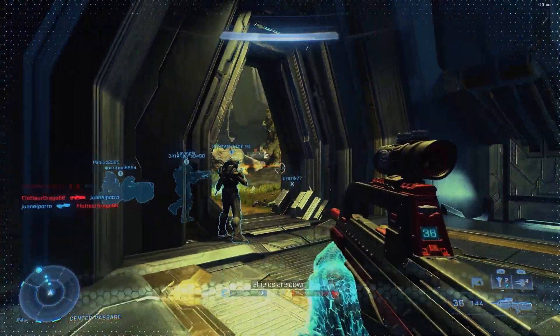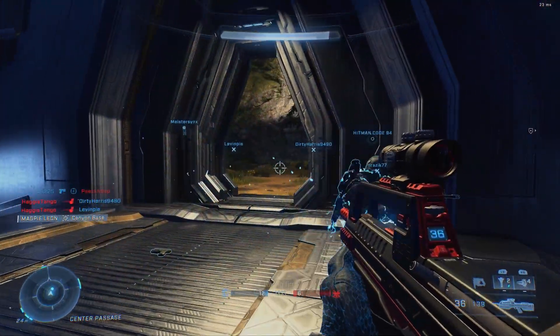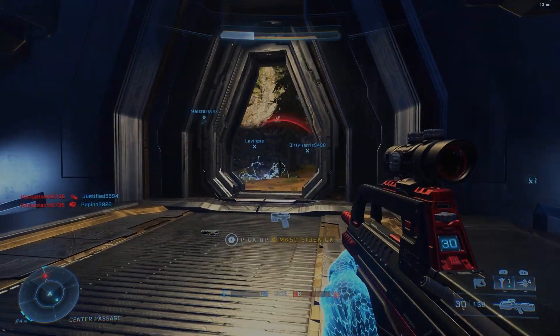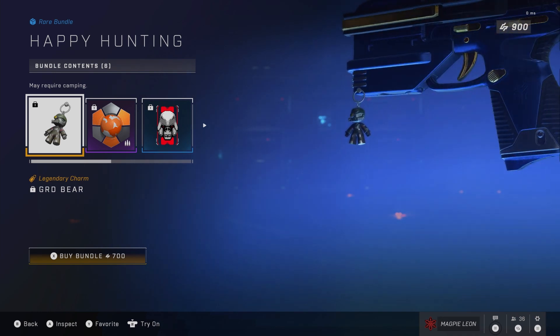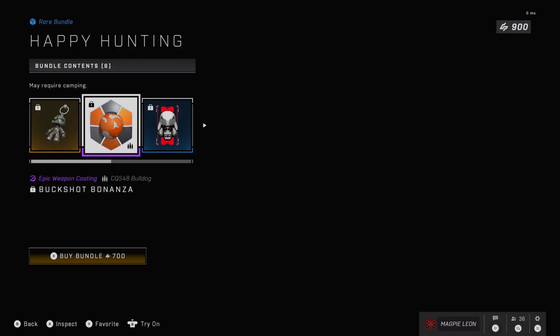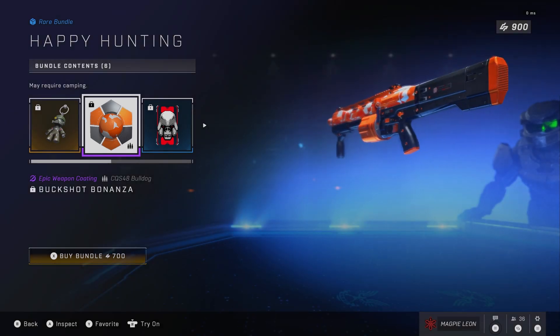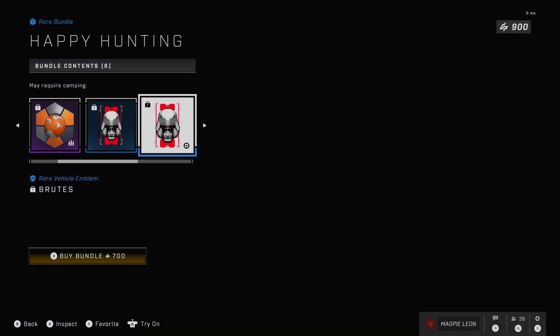Next up we've got the Happy Hunting bundle. This contains six items, but really it's only three because nameplates — for some reason each emblem counts as an individual item, which I don't think is fair. You get the GRD Bear weapon charm, which is a reference to the GRD helmet that was cut from Reach initially but added through Master Chief Collection. You also get the Buckshot Bonanza weapon coating for the Bulldog.